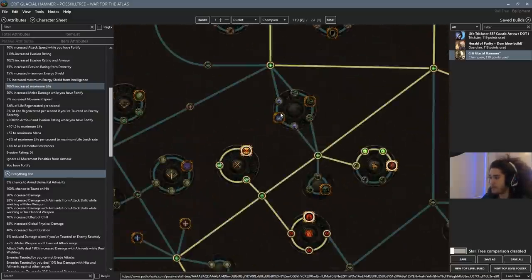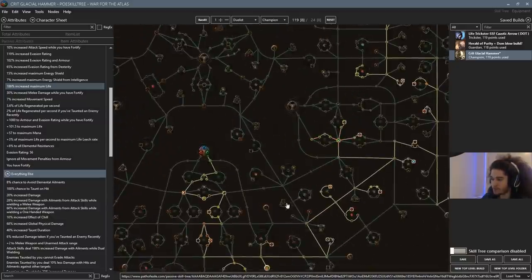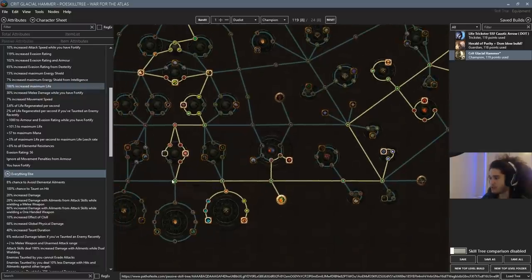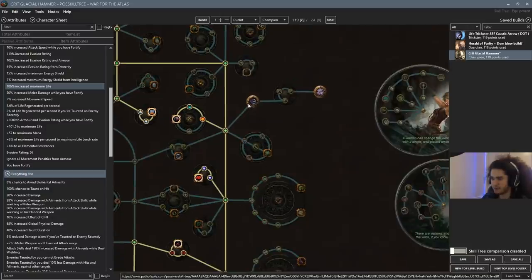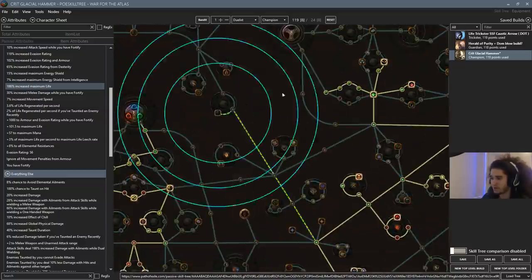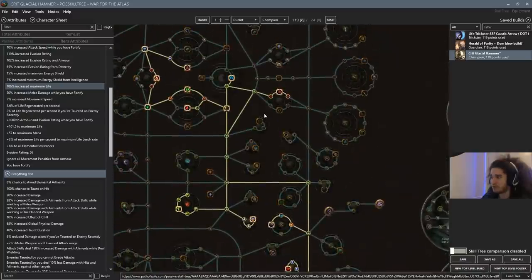We also have the option of getting flask nodes later. We are scaling evasion, which gets converted into armor with Iron Reflexes. If I decide I don't want to go Iron Reflexes, I'll probably drop the bottom part of the tree, spec Acrobatics, and not spec into Block because we'd take the block penalty. I also wanted to grab Weapon Artistry and Aspect of the Links, but it's heavy on points — we're already at 119 passives.